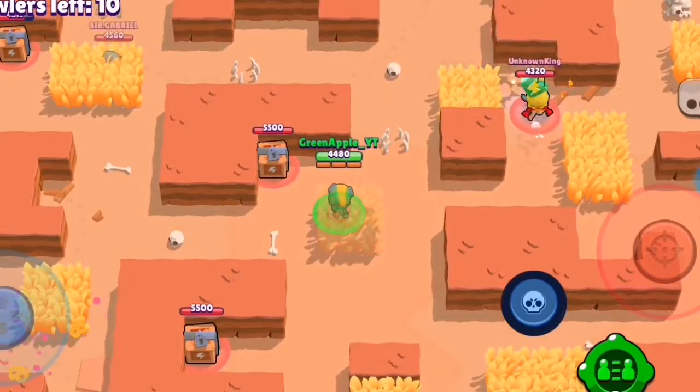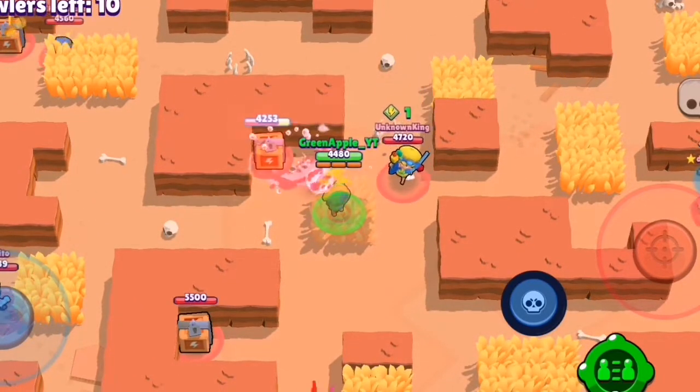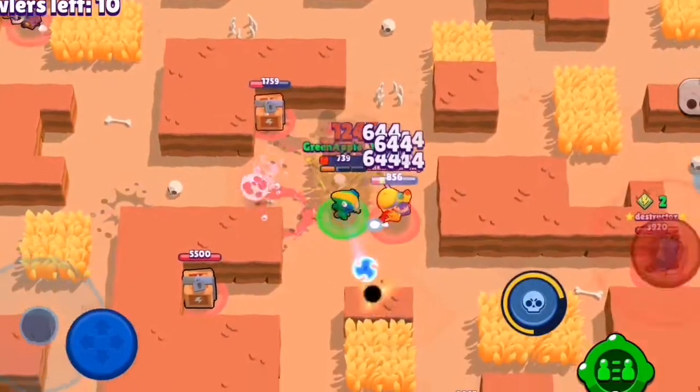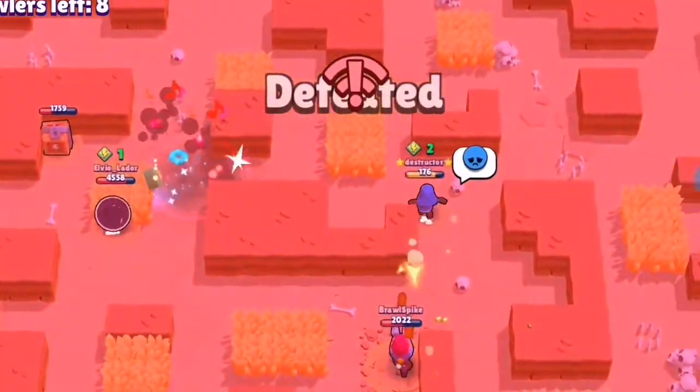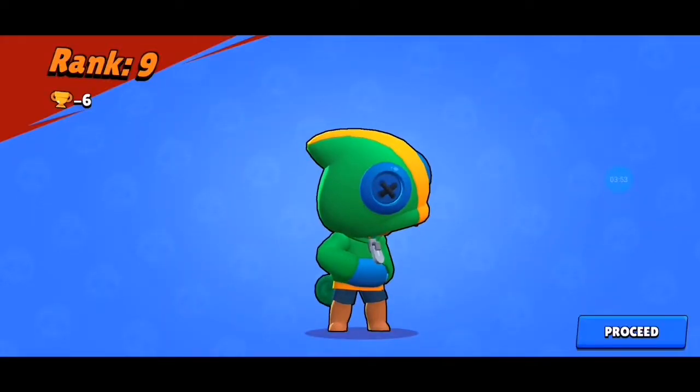My next tip is just bush camp and don't grab anything. We see this Jessie here — we're going to destroy her because she wasn't bush camping. We just got six trophies.